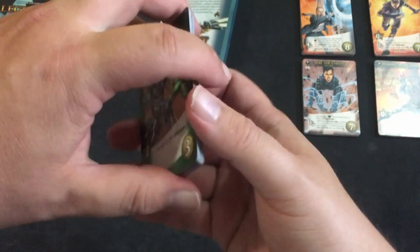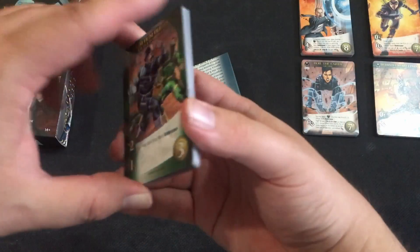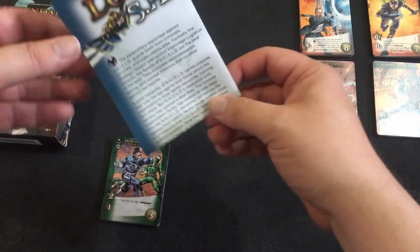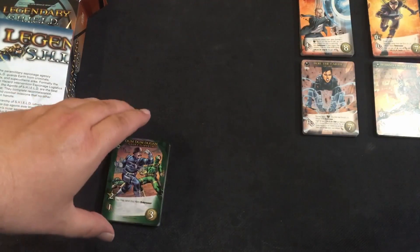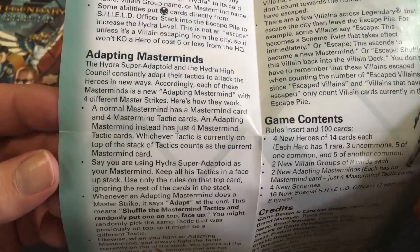Just a reminder: Shield officers now go face down at the start of the game, just like sidekicks and bystanders. They used to be face up, but now they all go face down. Next up is another big rule change: adapting masterminds.